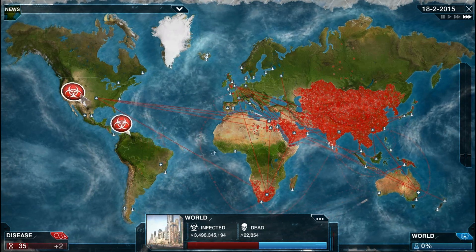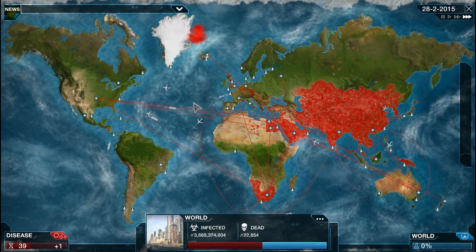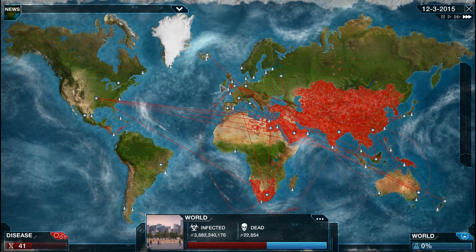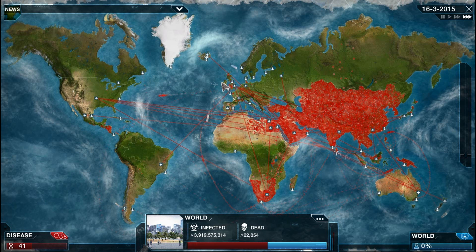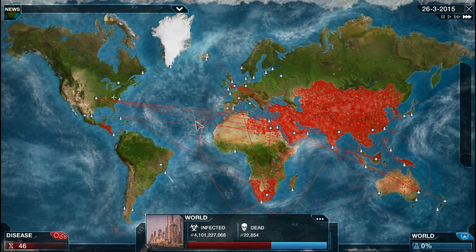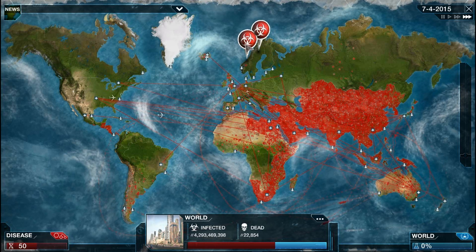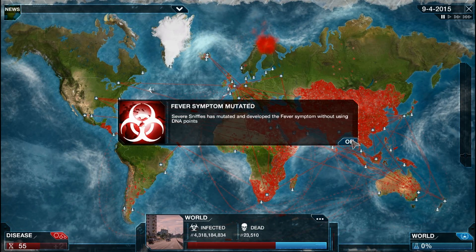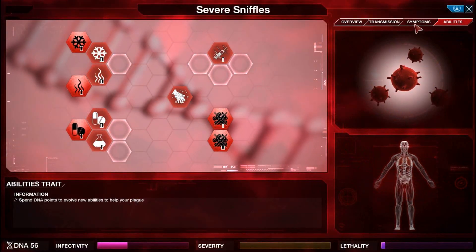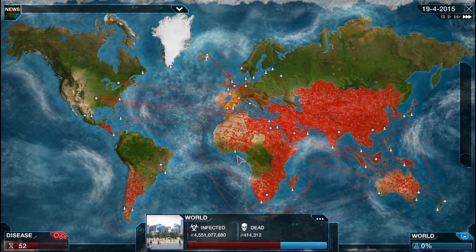So it's spreading rather rapidly. Once you've completely infected everywhere, you may want to hold off for a bit and collect a couple of DNA points, because you're going to need to devolve Whitepox — Whitepox drastically reduces lethality so you'll probably have to devolve that. I've just evolved fever again, which I do not want. Don't want you in my life, fever.